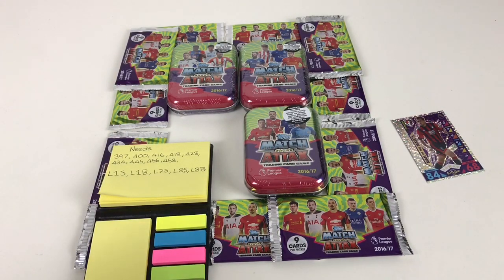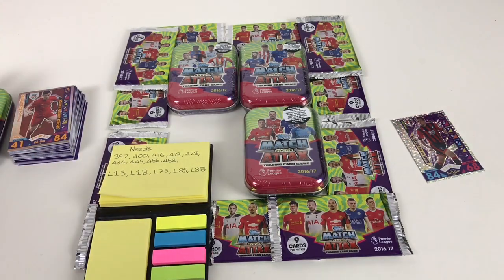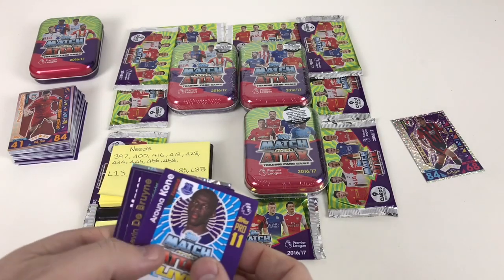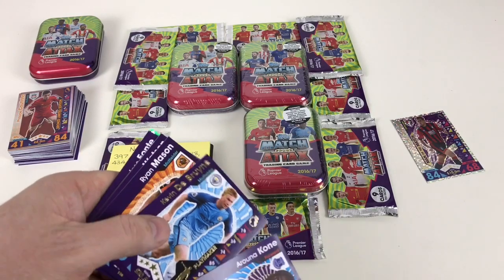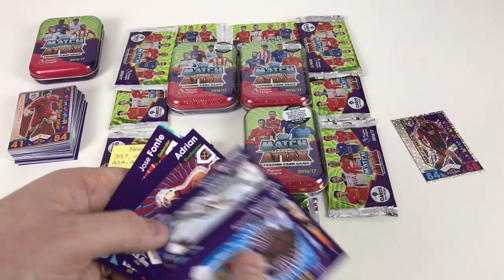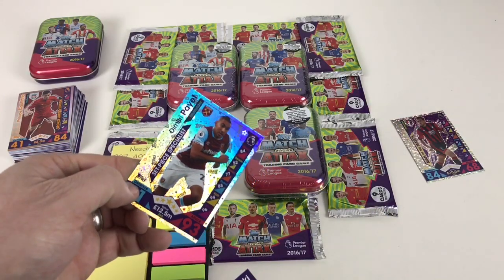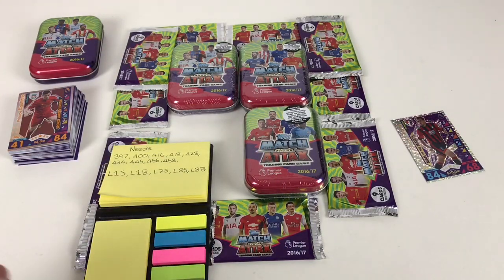So it's one to the tins, one to the packets. We'll have a bit of a tin-packet-off competition to see whether we're more likely to get ones we need from packets or tins. Next packet: Aruna Kony online, Kevin De Bruyne, Ryan Mason, Ben Watson, Madhu Barrow, Adrian, Jose Fonte, John Stones, Shinji Akazaki, and we've got a Dimitri Payet set piece specialist. Out of those ones — zero. Nothing we need.